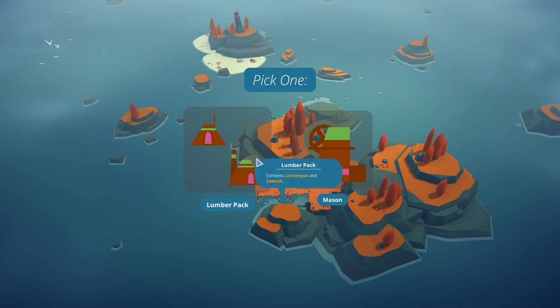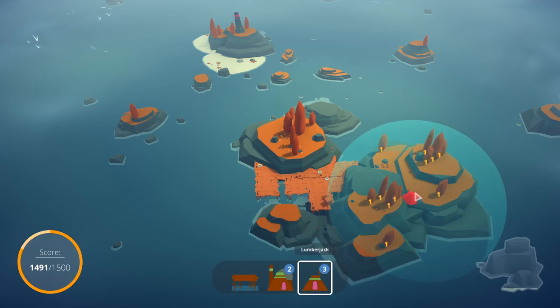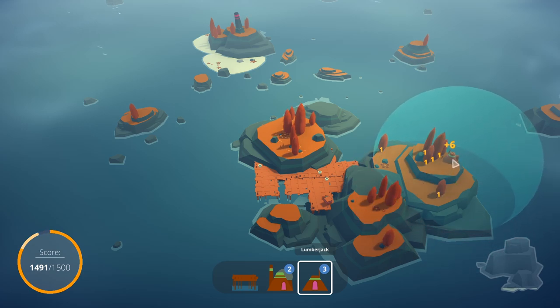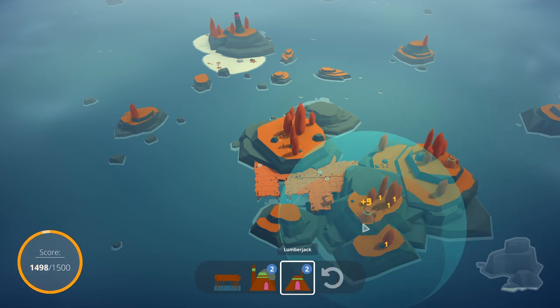Now we have a choice: we can choose between getting a lumberjack or a mason. I'm going to get a lumberjack because it looks like there's a lot of wood on this island. You get dealt like a hand of different cards. I'm going to put this lumberjack here, but I'll need to place three of these — I don't want to put them too close to each other. I still want to have space for them to have room, because if lumberjacks get too close together, they start to get into each other's territory.